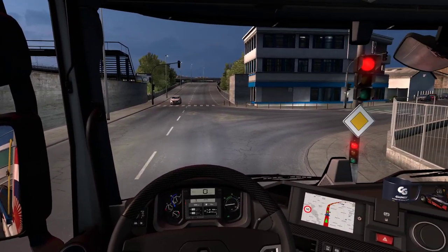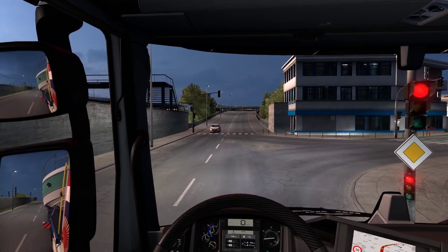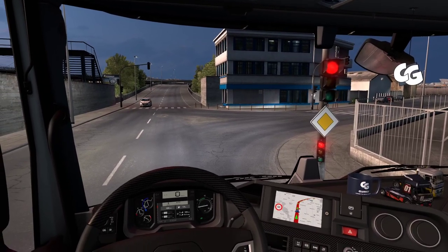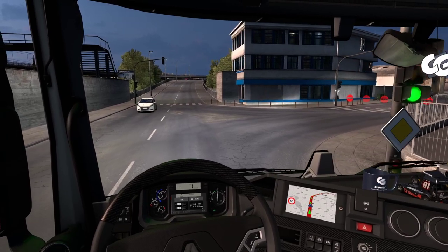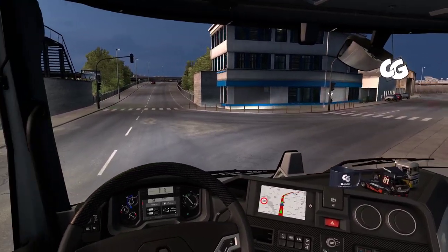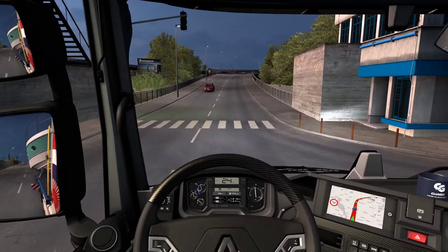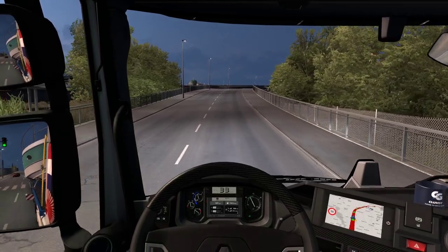The crash I was getting before was over there after we crossed this bridge, before we reached the roundabout. That was where I was getting it — twice already on the same spot — so I'm pretty sure it was caused by a conflict in Shumi's real company mod, because when I removed it I was able to push through.